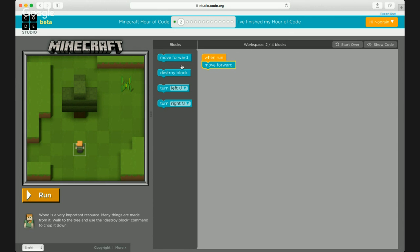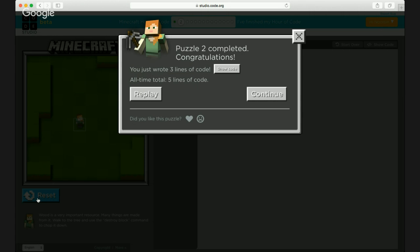So you move forward once, then move forward again — two steps. If you make a mistake you can drag the block back out to delete it. We just need two move forwards and then the destroy block command, which will destroy the object in that block — the tree — and that's how we get our wood, which is a very important resource. Let's click run. That did it! Puzzle two complete — congratulations, you just wrote three lines of code.